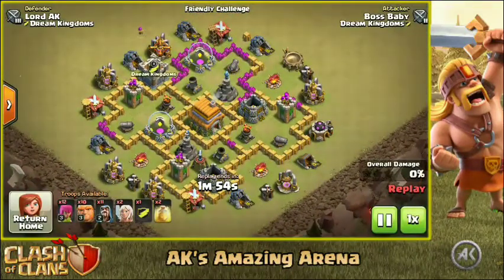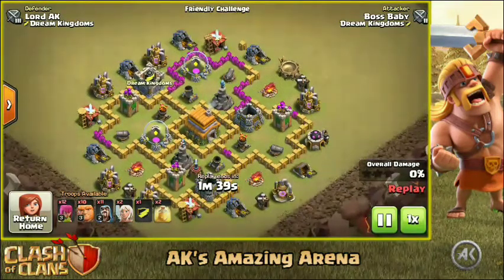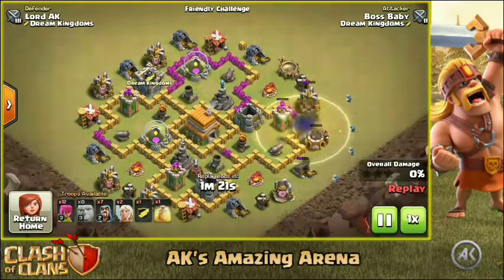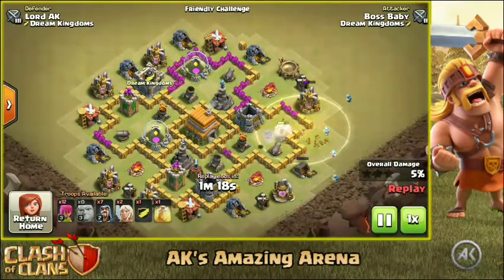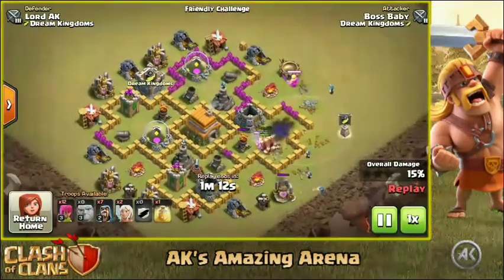This attacker is going to be using a giant healer attack because that's like a meta strategy for Town Hall 6 — it's also a really strong strategy. The super barbarians are really going to be so powerful for a Town Hall 6 base because their hit points are more than three times a giant. The attacker is going to start off with some giants and wizards targeting the air defense so he can protect his healers. Here come the super barbarians!